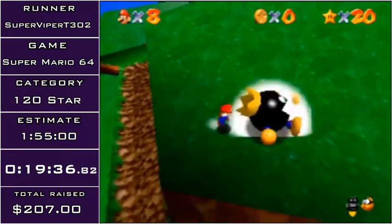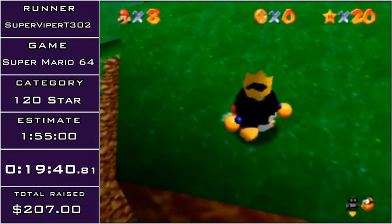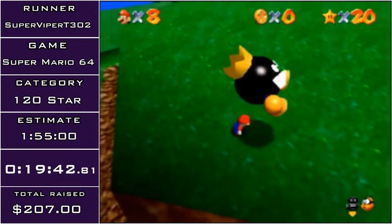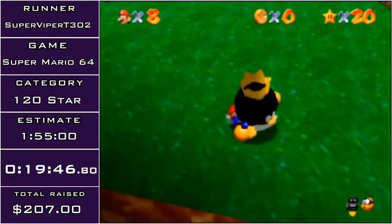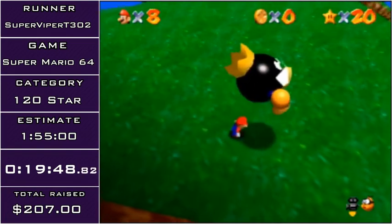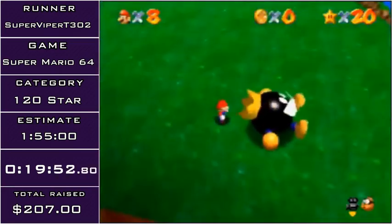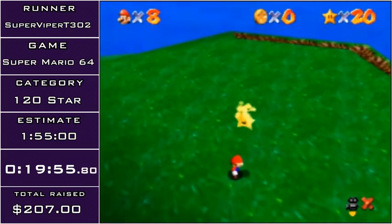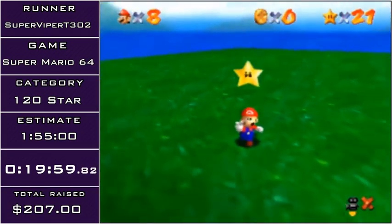For King Bob-omb, I'm just going to throw him and then wait until he starts moving and jump behind him. I do this for two reasons: one is if I don't wait, King Bob-omb will actually auto-aim onto me and it makes it very hard to get behind him — I think it's literally impossible. And also, fun fact: you can take damage from King Bob-omb while he's on the ground.